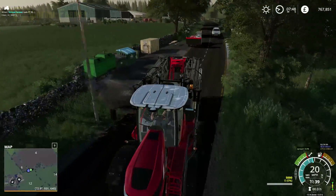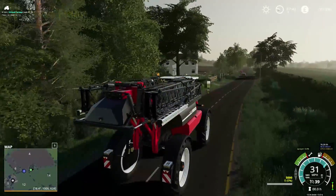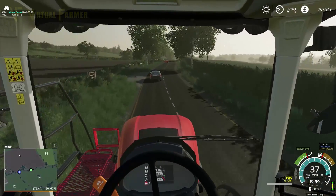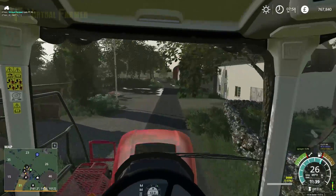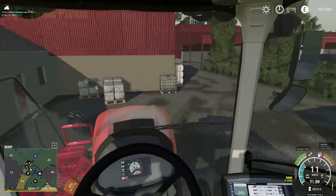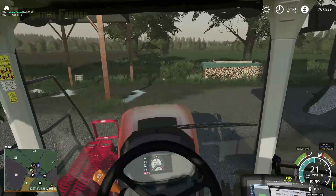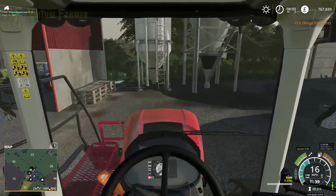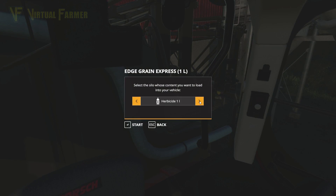We're going to end up with a car between us but never mind. Let's get this back to our farm, get it loaded up with some herbicide, and then we can go and spray off those nasty weeds that are infesting our crop. We've returned to the farm and we're just going to pull this into the yard and go use our fill-anything silo which is just around the side here. We're going to fill this with herbicide - herbicide start, fantastic.